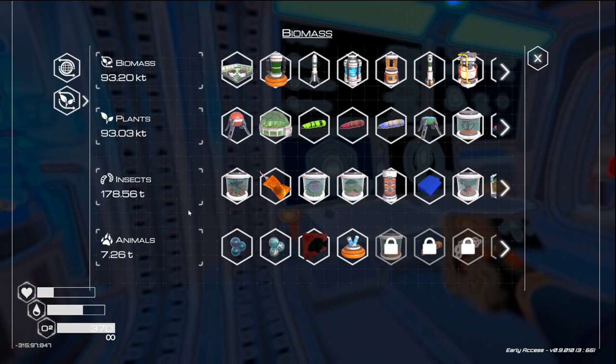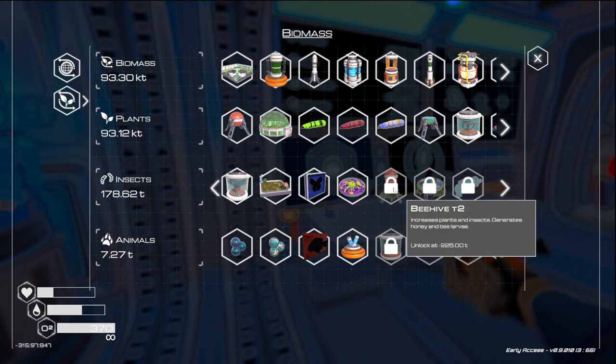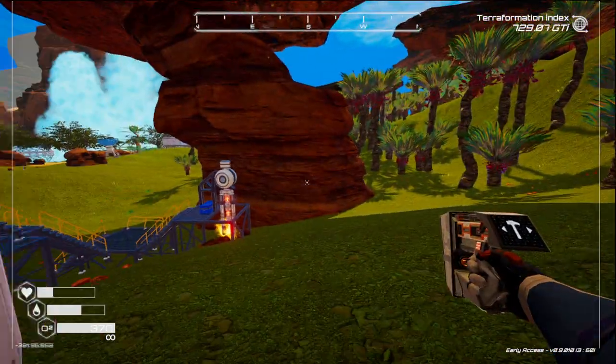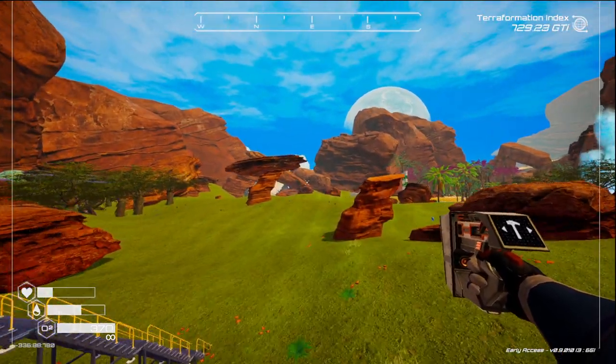Let's switch over to biomass. The animals are coming from the fish farms — there's our fish farm right there. And if we look down here, we need 225 tons of insects to get beehive T2 so that we can launch forward with the farming. I'll just go ahead and jump on over there. I swear I'm going to put a teleporter in there. Then we'll put the trees in, and then we'll go frog hunting.